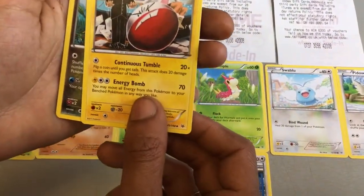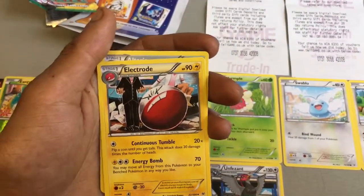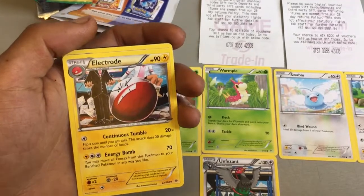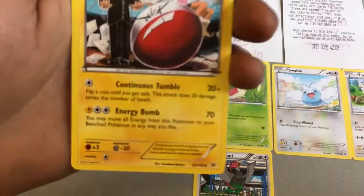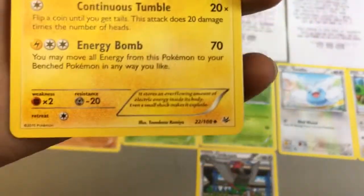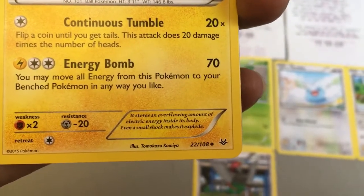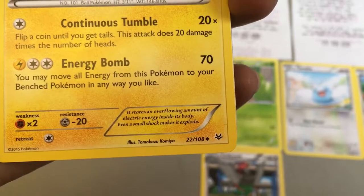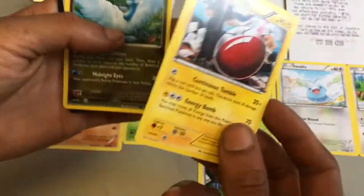We then got an Electrode, which is like the evolved form of Exeggcute. It's a stage 1 type Pokemon with 90 health points and two attacks: Continuous Tumble, which does 20 times, and Energy Bomb, which does 70. It stores an overflowing amount of electric energy inside its body and even a small shock makes it explode — so it's kind of a Pokemon with a death wish.